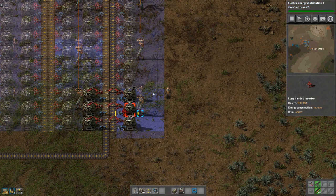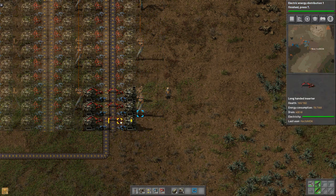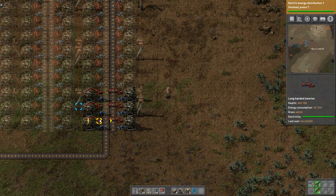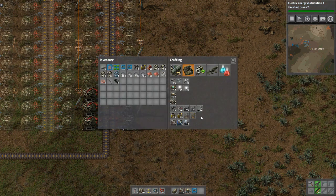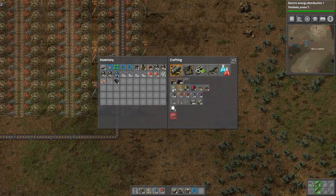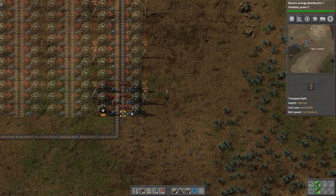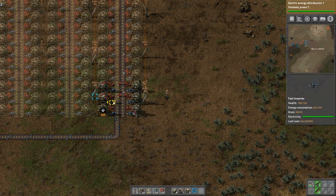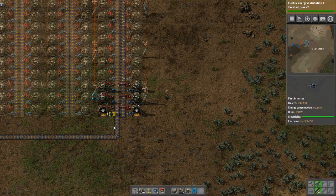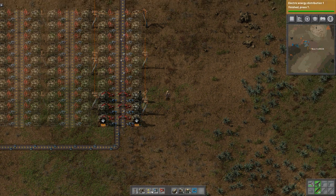Let me walk through what I'm doing here. When I place these down, I only actually flipped the direction when I went from the blue inserters to the red inserters. These are going to be pulling in from this belt and putting out onto that belt, and vice versa. The blues are going to be the input pulling off this belt; the blues over here are going to be the output. Then vice versa for the reds — it's just a little bit neater.